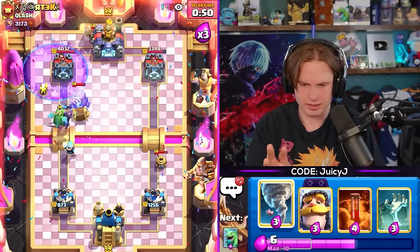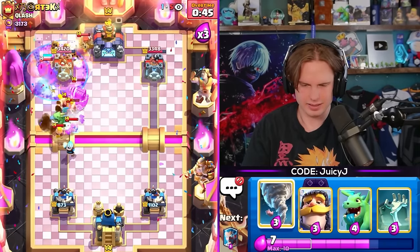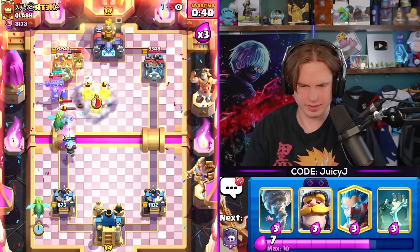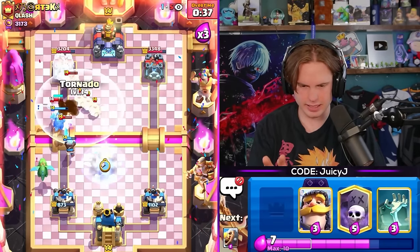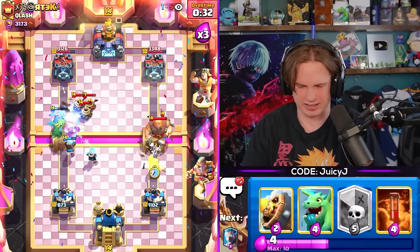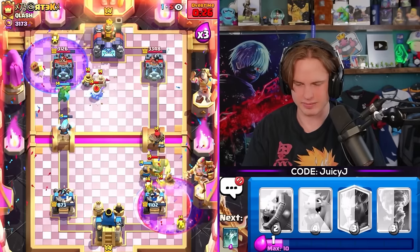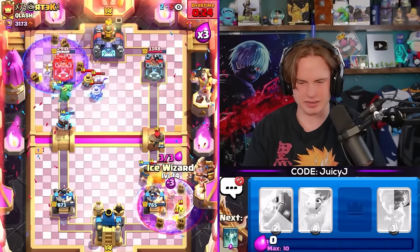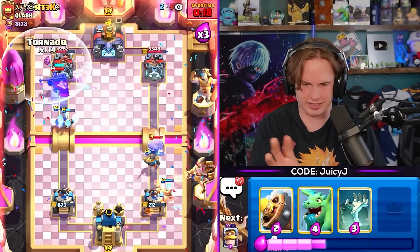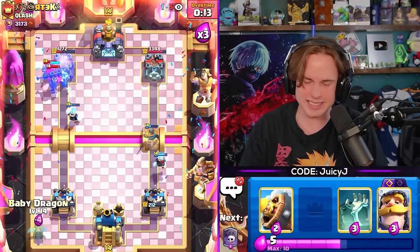I'll go Graveyard, I'll go Barb Barrel - please kill that. The Sparky's still alive. Sparky died! Are you kidding me - Sparky died! Let's nado. I got a Giant to block at the river but he predicts it with his Hunter. We gotta get a Graveyard down - I have to poison on defense or I'm gonna lose. Two Ice Wizards on offense - that's not gonna do much though. Ice Wizard is not the offensive card we need right now - tornado back. It's something but it's just not enough.